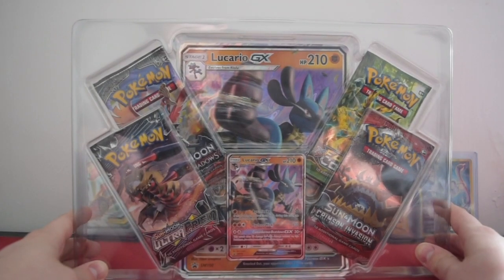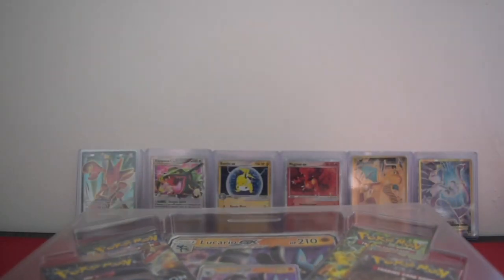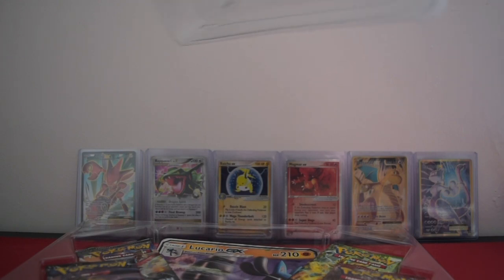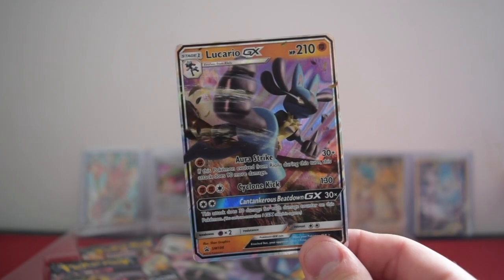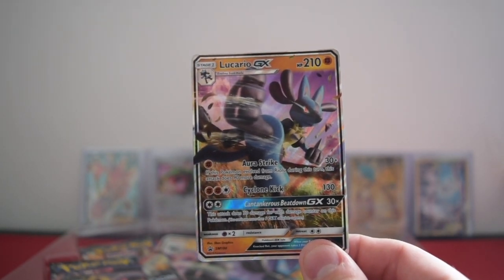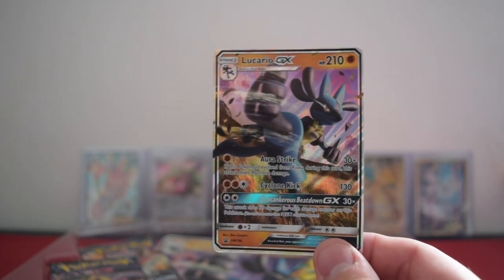So here we are — Lucario GX. Let's get it open. Get the Pokemon card. Look at that — SM100. Lovely jubbly. I keep saying that so many times now, I need to stop saying that.